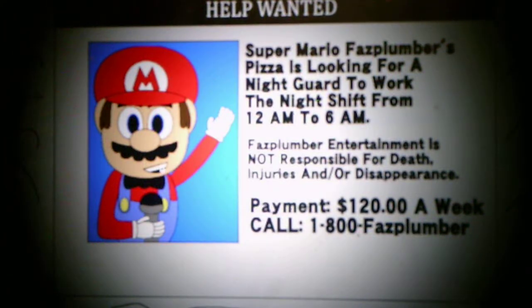The help wanted ad reads: Super Mario Fast Plumbers Pizza is looking for a night guard to work the night shift from 12 a.m. to 6 a.m. Faz Plumber Entertainment is not responsible for death, injuries, disappearance, or disembarkment, and so on. Payment: $120 a week. Call 1-800-FAS-PLUMBER-2-APPLY.